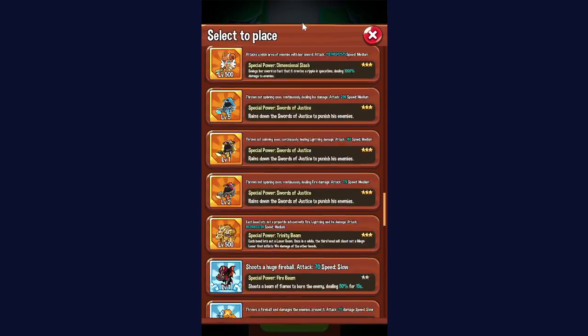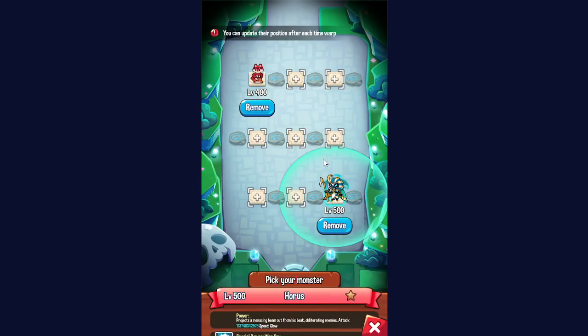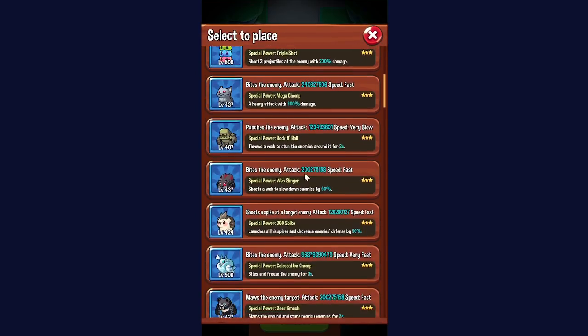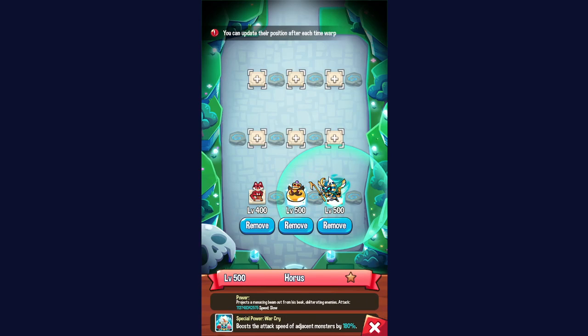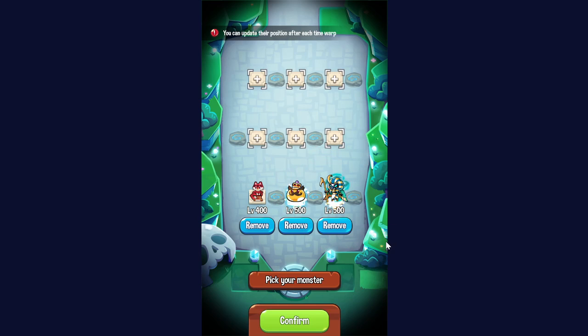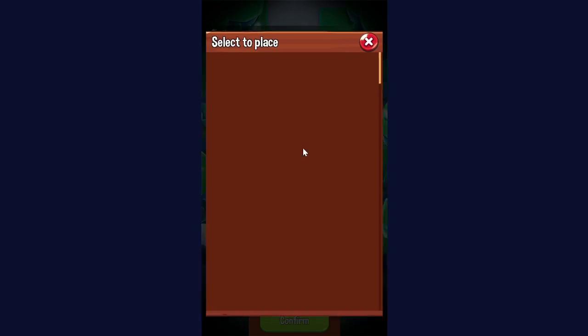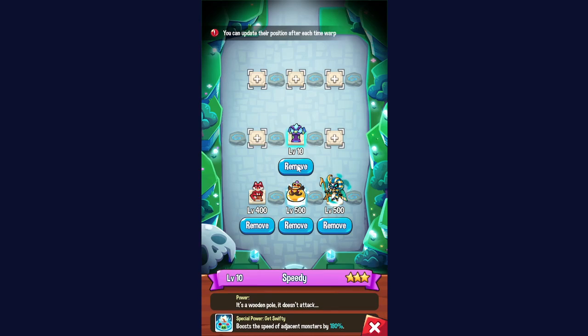One situation where you do put Horus in the back is if your Speedy has a lower attack speed buff and you're using a backline carry — say you're utilizing a Slime King. The damage of a lower level Horus, or even a higher level Horus depending on your stage of the game, is not super significant. So when thinking about positioning Horus, it's more about the speed boost than the damage. If Horus has a higher speed boost than Speedy — say Speedy is only achieving a 170 or 160 attack speed boost — then Horus's buff is higher.